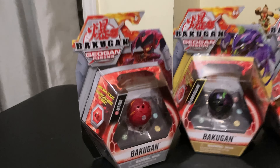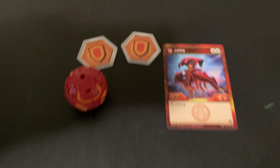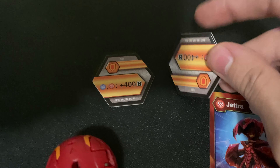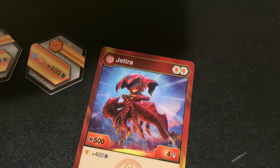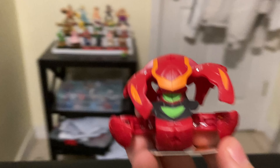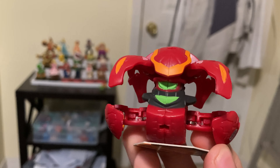I'm gonna start with Jetra. Pyre's Jetra — he's 500B, 4 damage, and he gets 400B if he lands on a shield. For the shields we have plus 400, Aquos, Pyre's, and it does the same exact thing. Here's Pyre's Jetra — mostly all red. That is a really cool card art — he's like flying in space. The green part is his eye and these are his head tentacle things. Jetra — really cool space squid.